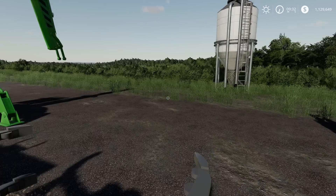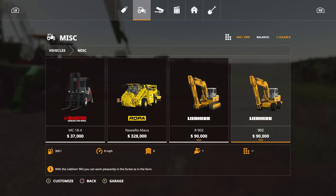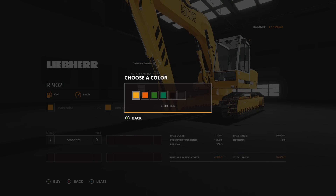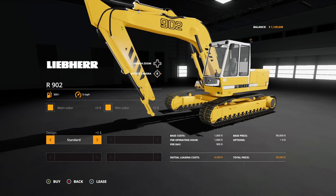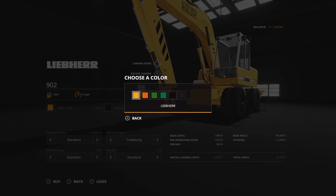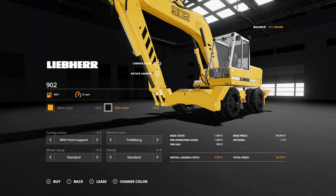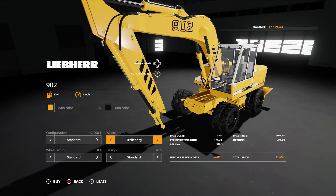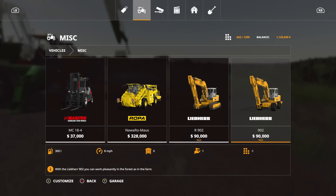You can find the Liebherr units under miscellaneous on vehicles. You can change the main color: yellow, orange, green, forest green, black, or black one. Rim color follows the same options. You have standard design or forestry design. Configuration options include standard, with front support, standard trail board, standard narrow tires or wide tires, and standard or with forest design.